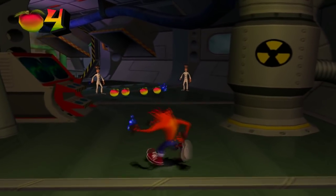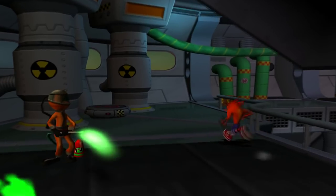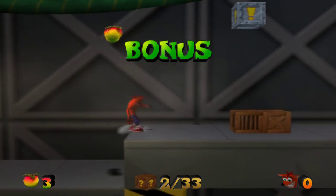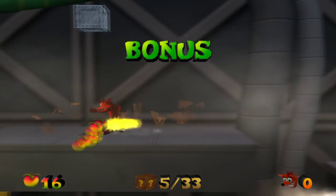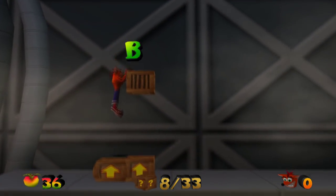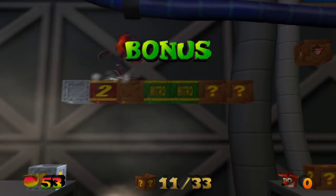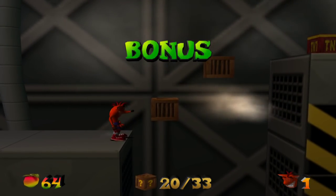Another thing I wanted to point out — one thing I actually liked about this game — I'm pretty sure you guys would agree with me on this, but every warp room in Wrath of Cortex has its elemental effects. Which is very interesting and very cool looking, if you're asking me. It was kinda like that in Crash Bandicoot 3, but not as beautiful as it is in this game. Like, in the first warp room, you're in this kind of a jungle atmosphere, and stuff like that. It's a very cool thing to have.